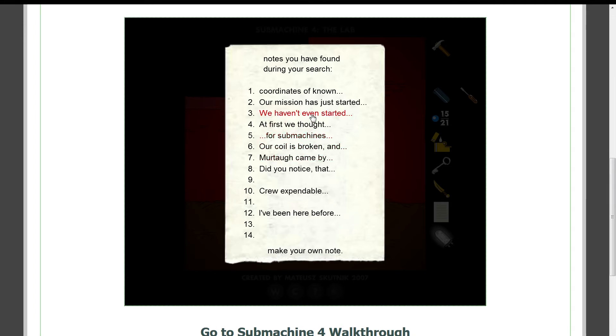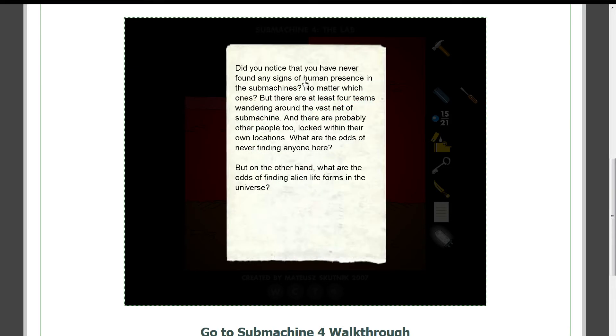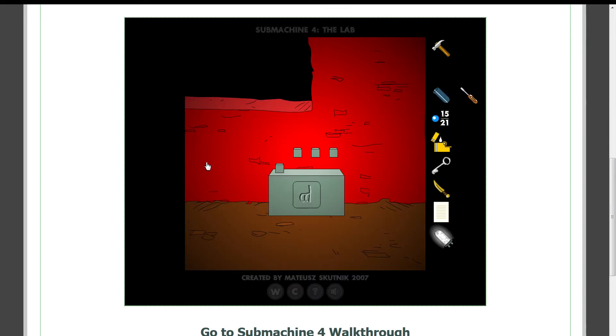The coil is broken. Did you notice that you've never found any signs of human presence in the submachines? No matter which ones. But there are at least four teams wandering around the vast net of the submachine. And there are probably other people too, like Murtaugh, lost within their own locations. What are the odds of never finding anyone here? But on the other hand, what are the odds of finding alien lifeforms in the universe?